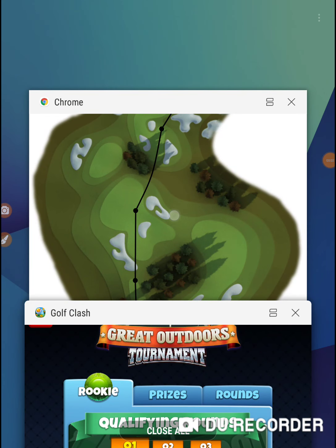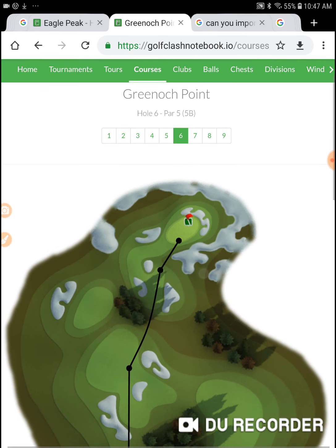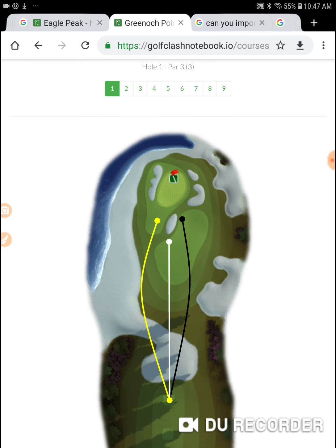I'm on hole number 4 of the Great Outdoors Tournament. Let's go to Golf Clash Notebook. Hole number 4 is on Greenwick Point — it's hole 1 there, and it's a par 3. We're going right at this one with a sniper from over here with a 10% wind adjustment.